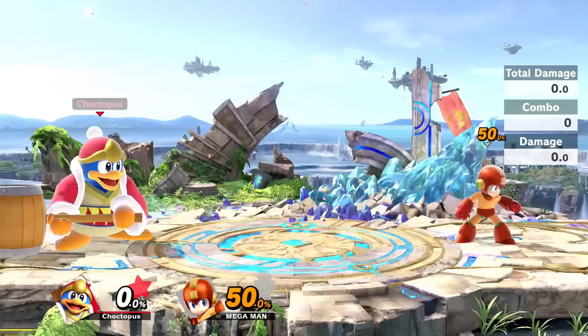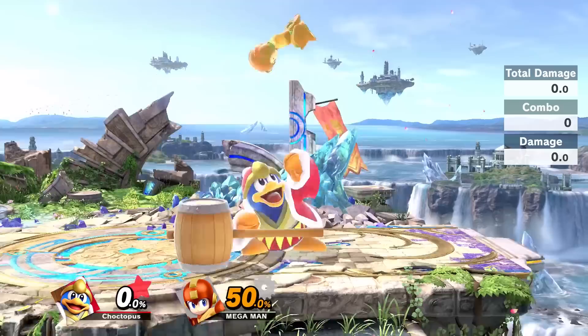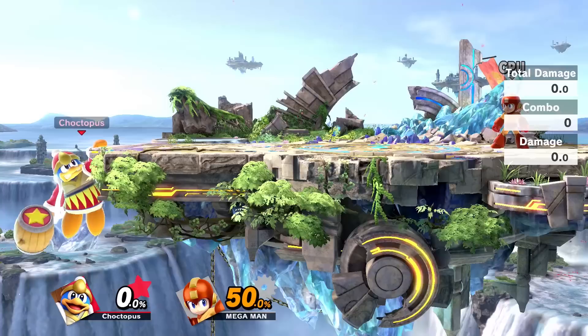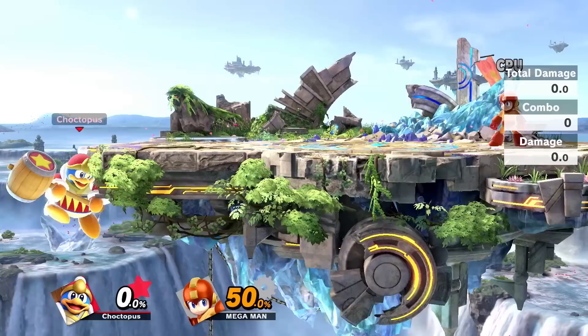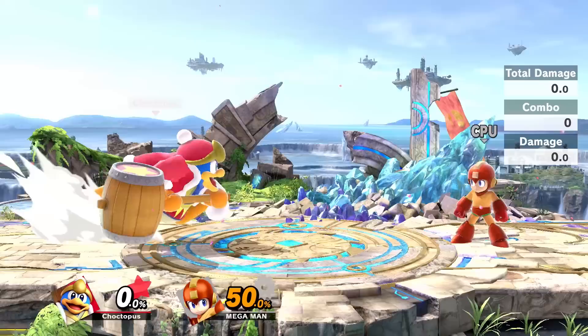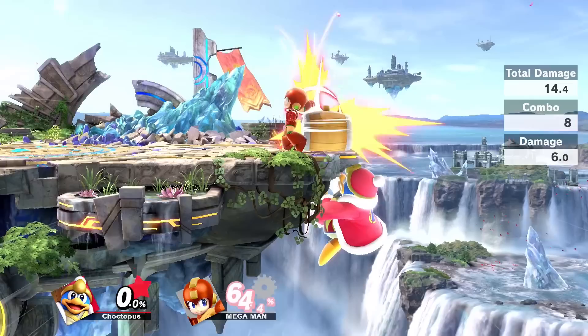King Dedede's up air is an upward hammer spin — a multi-hit attack and a really good juggling tool. It combos nicely out of an up throw, so you can do up throw right into up air. Another great use for the up air is to counter ledge trapping. If you're stuck off stage and someone keeps knocking you off, use your up air to counter that — you can get attacks in to make them back off. The attack will even go through the stage, so if someone is ledge trapping you, you can bounce around using Dedede's multiple jumps and hit them through the stage for a pretty hefty attack.